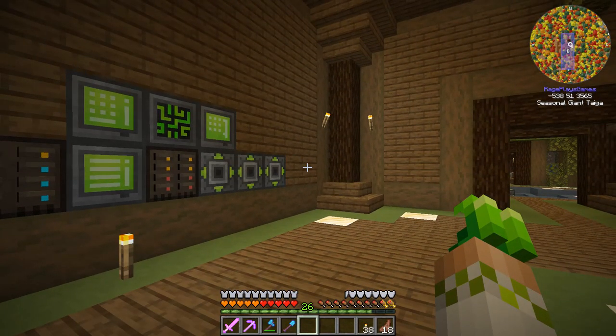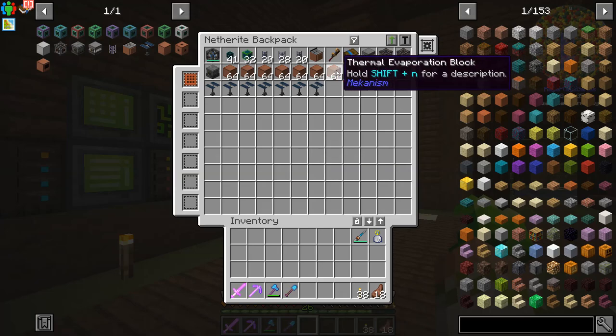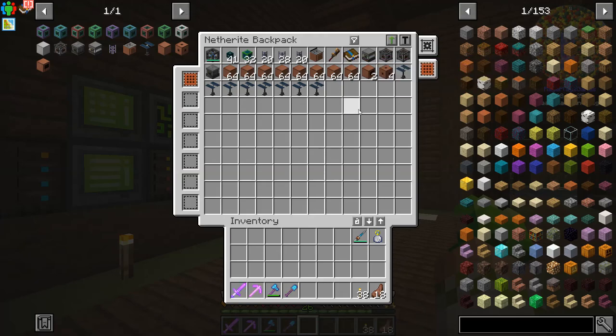A lot of good stuff happening, and it's made it a lot easier for me to craft all the stuff in our backpack that we'll be using for today's episode. There was a lot of crafting to do, a lot of steel to make. This is really only half of what we need for today's episode — we need to get all of this set up first so that we can get our lithium dust, so that we can start working on the induction matrix parts.